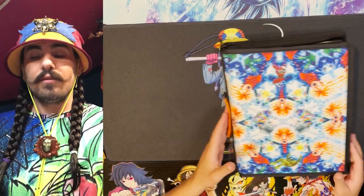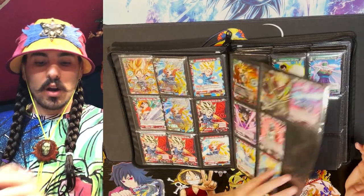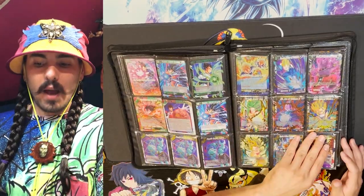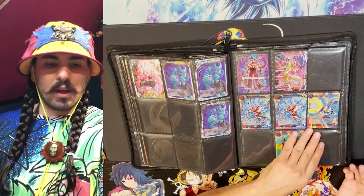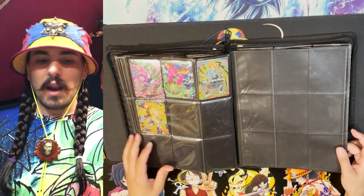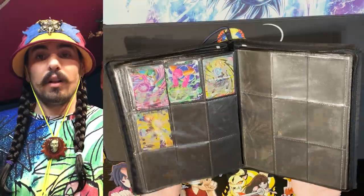Along with expansions, starter decks have their own binder for parallel foil starter deck cards. Starters one through current are in here in chronological order, including expert decks — of which there have been about three. These are parallel foil play sets for deck building. Starter decks fifteen and sixteen will be getting the next couple of pages as this binder continues to develop.